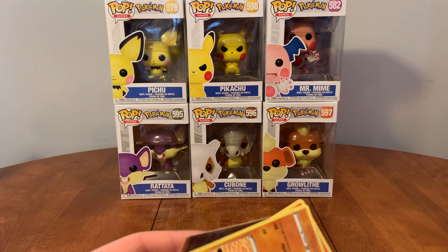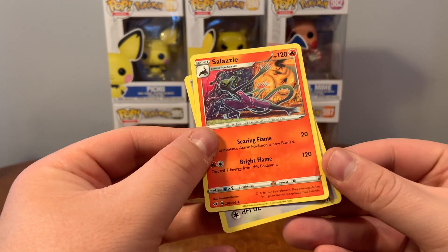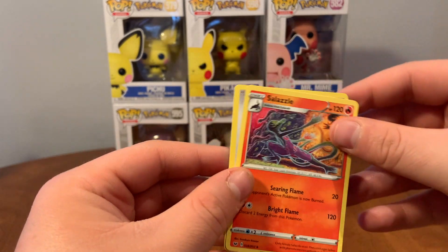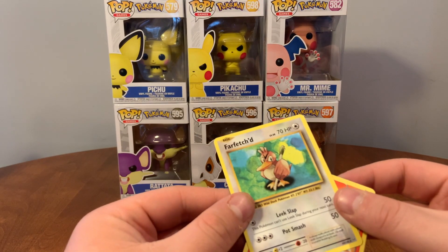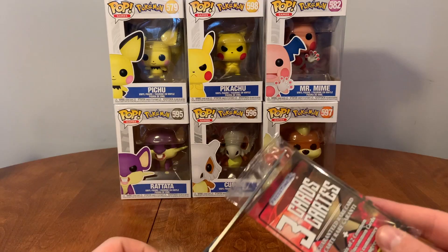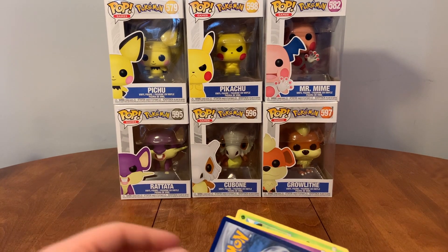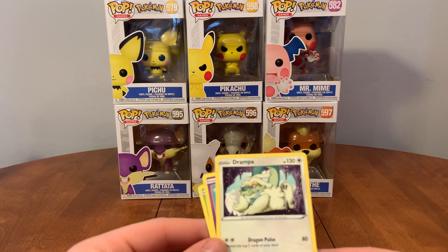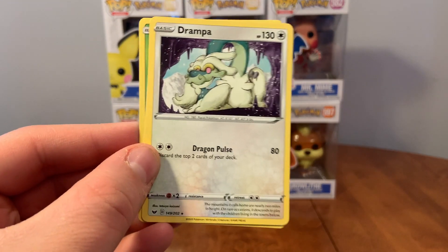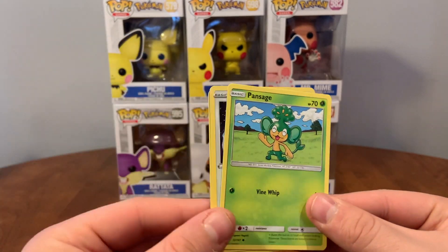Three cards, guaranteed rare card in here somewhere — I'm not going to spoil it. Hitmonlee, Salazzle, Farfetch'd. Another guaranteed rare card in here — oh, it's right there, Drampa. And we have Espeon, Pansage.